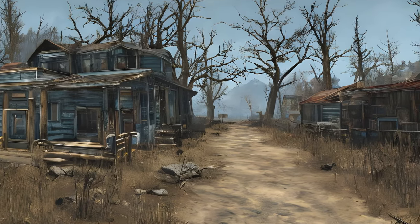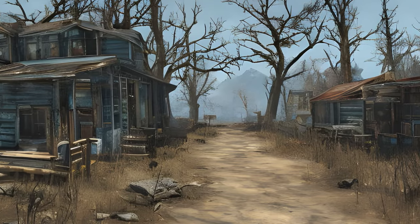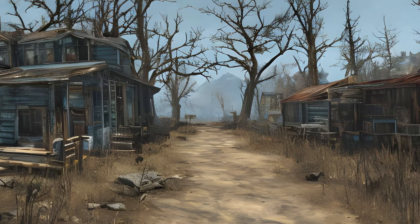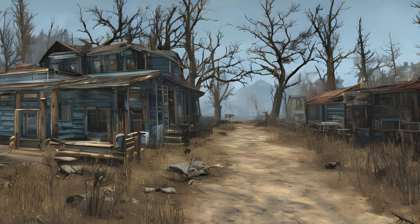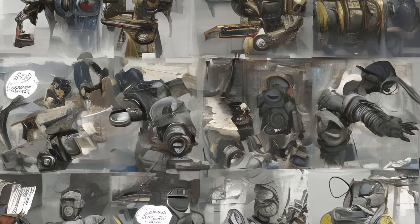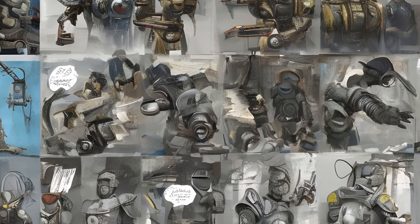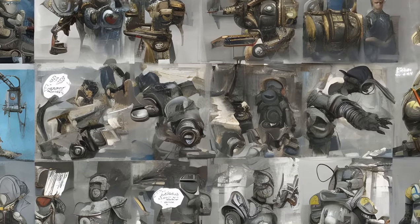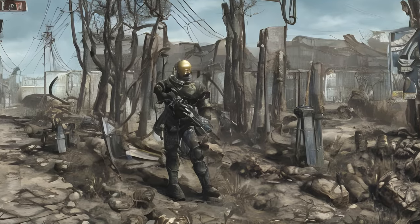Walk in the Park — locations: Far Harbor, Acadia. Given by: Captain Avery. Reward: 400 plus XP, Longfellow's Cabin as a settlement. Form ID: XX001B40, DLC03MQ02. Where You Belong — location: Acadia. Given by: Old Longfellow. Reward: 500 plus XP, 500 Caps, access to Acadia. Form ID: XX001B41, DLC03MQ03.